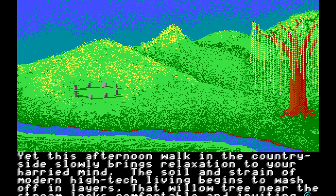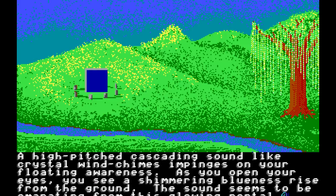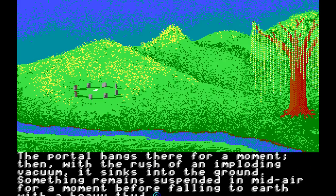That willow tree near the stream looks comfortable and inviting. The buzz of dragonflies and the whisper of the willow's swaying branches bring a deep peace. Searching inward for tranquility and happiness, you close your eyes. A high-pitched cascading sound, like crystal wind chimes, impinges on your floating awareness. As you open your eyes, you see a shimmering blueness rise from the ground. The sound seems to be emanating from this glowing portal. Light seems to bend and distort around it, while the sound waves become so intense they appear to become visible. The portal hangs there for a moment. Then, with the rush of an imploding vacuum, it sinks into the ground. Something remains suspended in mid-air for a moment before falling to earth with a heavy thud.